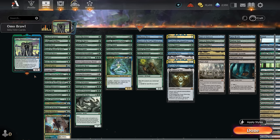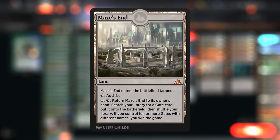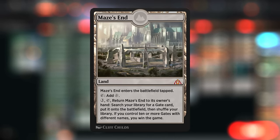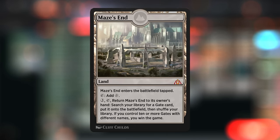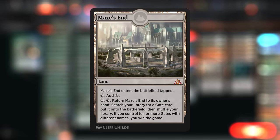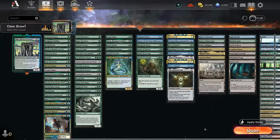Hello and welcome to another brawl video. Today we're taking a look at Omo Queen of Vesuva, a deck that tries to turn all lands into all types and all creatures into all creature types. There are a lot of ways to approach this deck. I ended up going for Maze's End as one of my primary win conditions, so the goal is to get 10 or more gates in play after activating Maze's End to win the game.